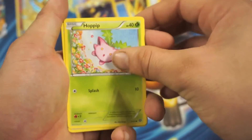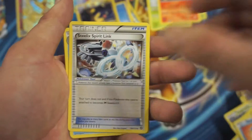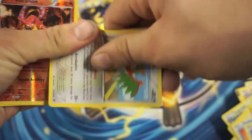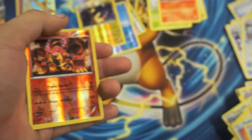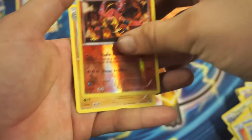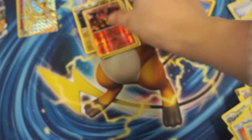We got a Hoppip, Meowth, Clawitzer, Sheldon, Rufflet, Steelix Spirit Link, Ducat, Hawlucha. Sorry guys, I really don't like Hawlucha. Valkyrena Reverse Holographic Rare, and an Armarouge Rare.